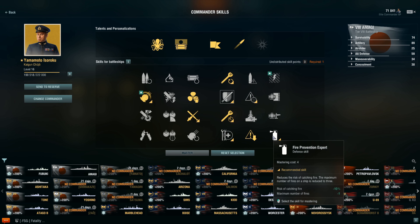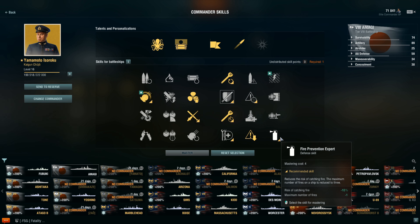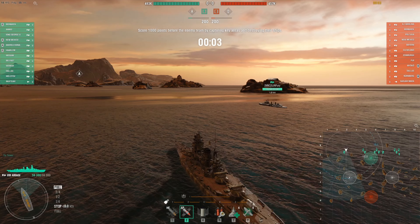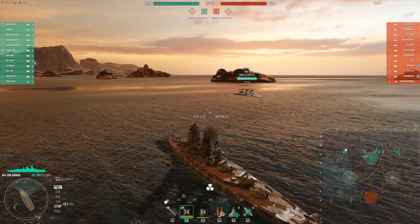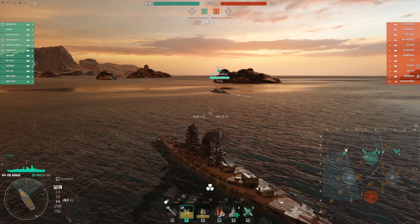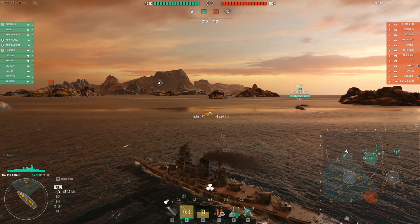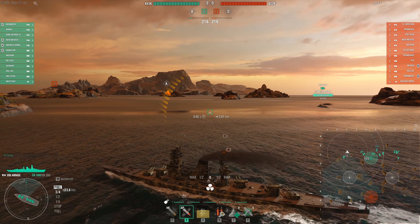Emergency Repair Expert — I could see a situation where you'd want it. I'm either going to take Concealment Expert and Fire Prevention Expert, or Emergency Repair Expert and Fire Prevention Expert. I'll probably end up taking Concealment Expert and Fire Prevention Expert. You have to pick two of these three because there won't be enough points. If you take Concealment, I highly recommend also taking Fire Prevention — because you don't want four fires on your ship, and you will catch fire in the Yamato line.